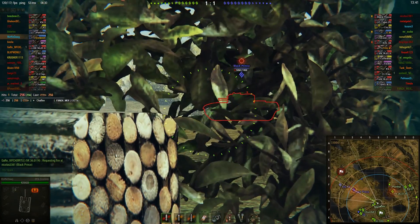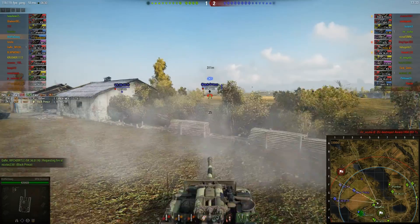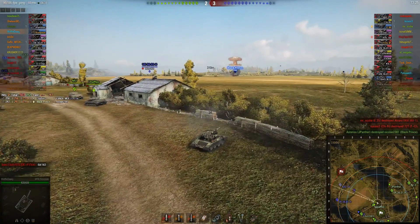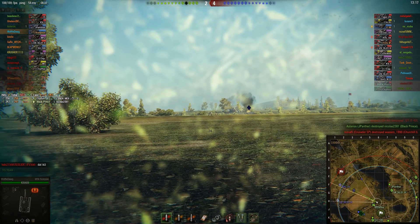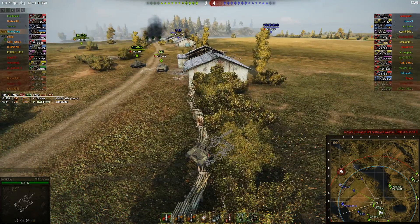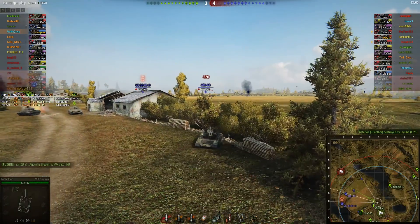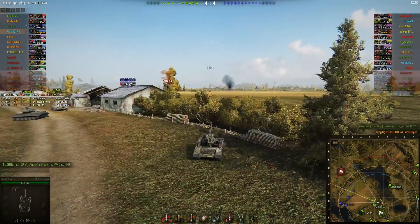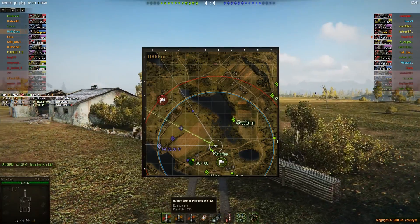We've got a Black Prince on the sideline — nailing him right through the track there. He's just getting shot up. Going after the ARL here as well, keeping on trying to get more into him. You can see the rate of fire on this tank really leaves a lot to be desired. The gun has great pen and it's really punchy for tier 7, however it just doesn't feel like enough. It feels like you should have something like a Waffenträger-tier gun on this thing due to its total lack of armor and relatively lackluster movement.